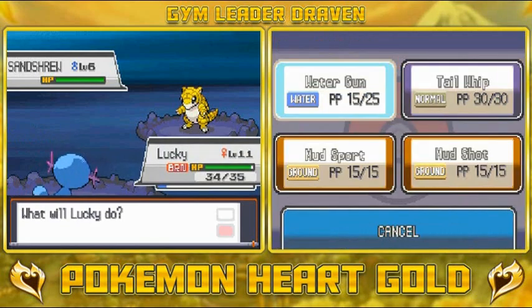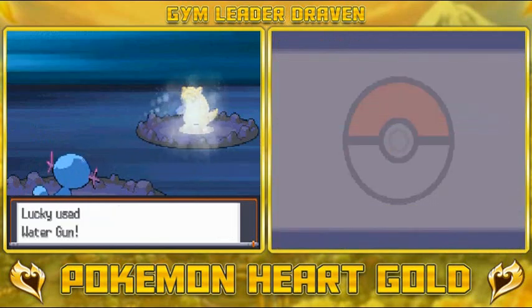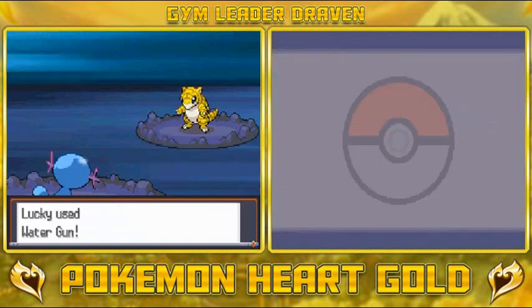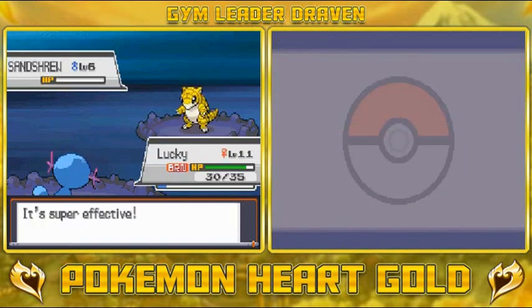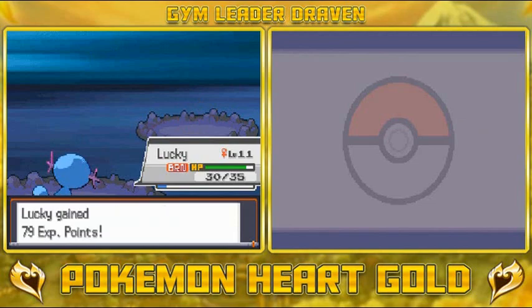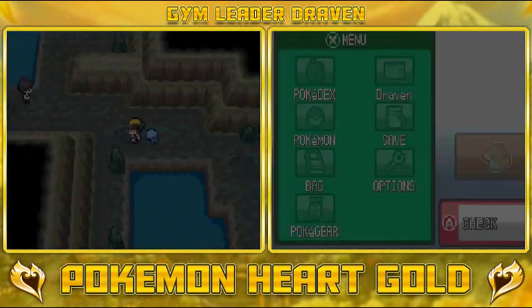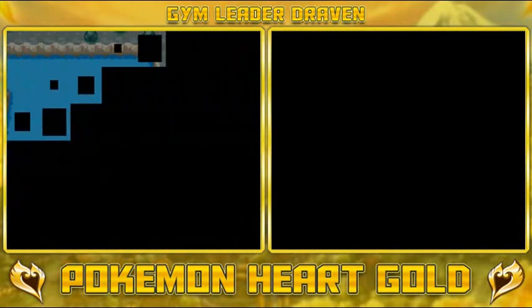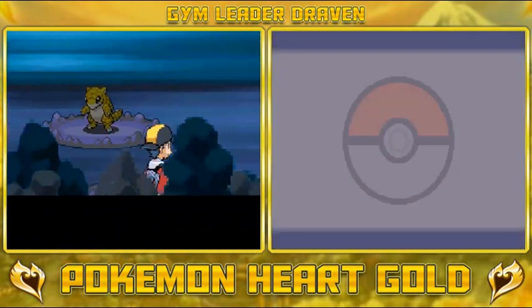Sentret — time to get beat by a Water Gun. Crud, Lucky ran out of PP apparently! Damn, Water Gun — does it work? OK! Let's continue getting attacked by Pokemon and training Lucky here.